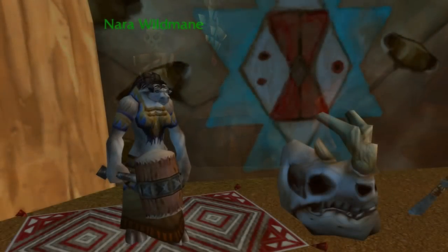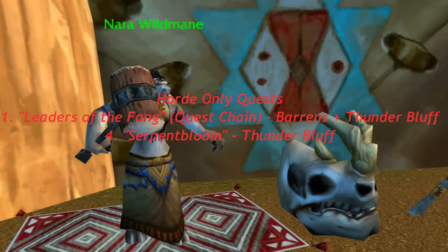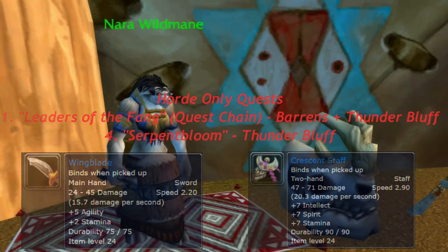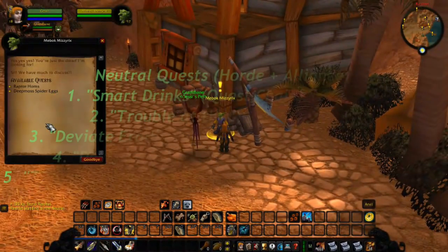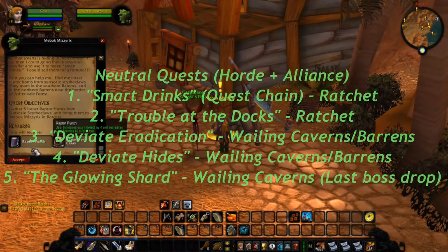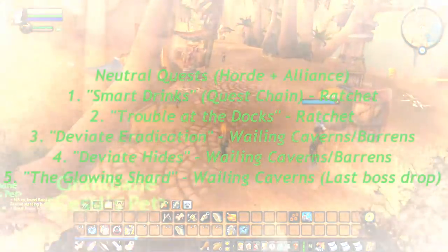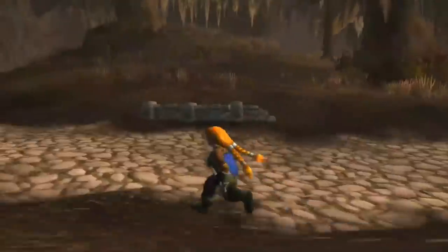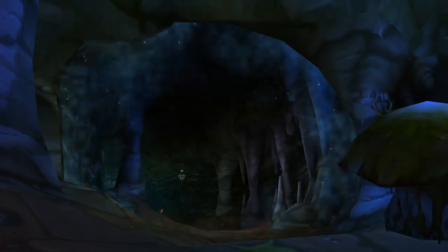The two that are Horde only are the Leaders of the Fang quest chain and Serpent Bloom. These offer two blue items, so the Horde kind of wins out in this case. However, Alliance players don't fret — five of these are neutral quests, meaning that Alliance can also do five of these quests. If you wanted to take a group out here, it is definitely feasible. You can run through either Duskwallow Marsh or through Ashenvale. I've done it before on a few different Alliance toons. It's a lot of fun.